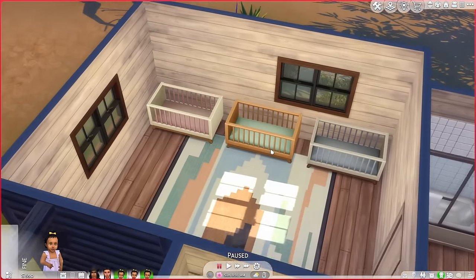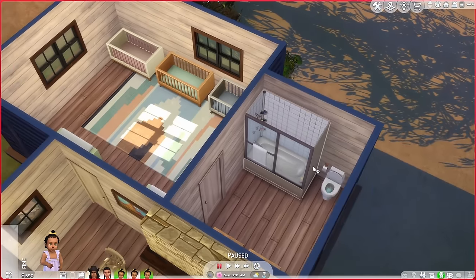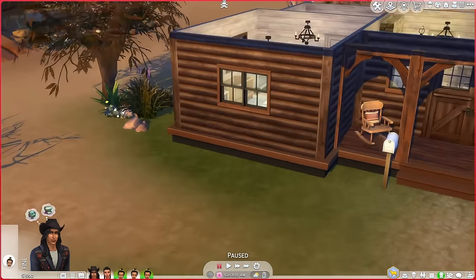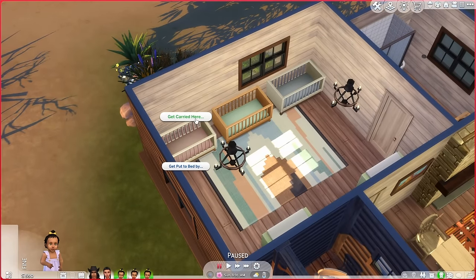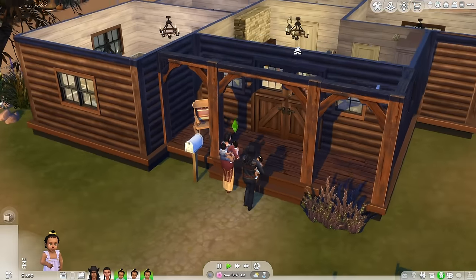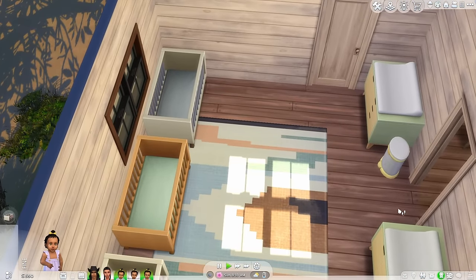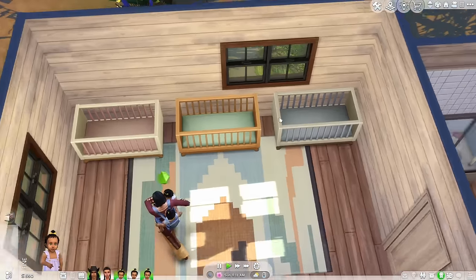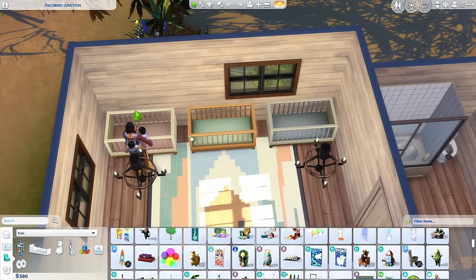We live in Chestnut Ridge because the parents I got off the gallery give me Chestnut Ridge vibes. I made a little extension to the house — we've got the infant beds and a little ensuite. First order of business, let's get these kids inside. I've color-coded their cribs so it's easier to know who's who. I should probably get the play mat to make it easier with getting milestones — but we don't have much space in the house.